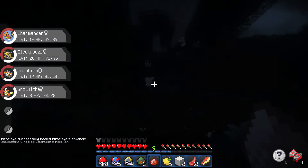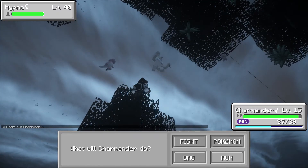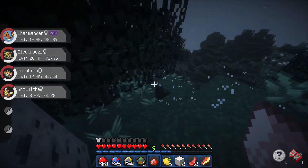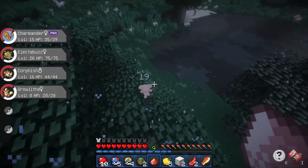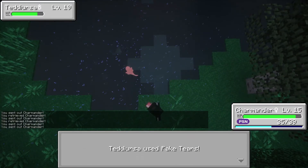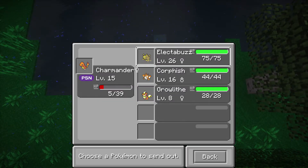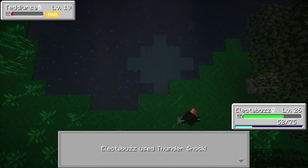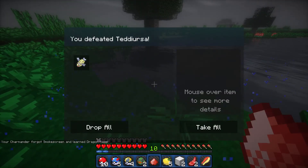We're gonna Poke Heal and then try at this Teddiursa right over here. There's a Heap - can we run? We can't run. Where is the little guy? There he is. We're gonna throw in our Charmander - can we actually beat him using only Charmander? He uses Fake Tears, let's go for Ember again. We're gonna switch to Electabuzz who should be able to beat him in one attack. We almost had him - let's go for another Thundershock and that should do it. Charmander has grown to Level 16 and wants to learn Dragon Rage - we're gonna get rid of Smokescreen.